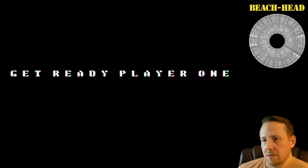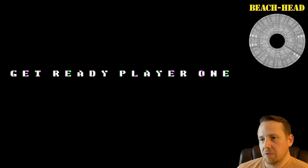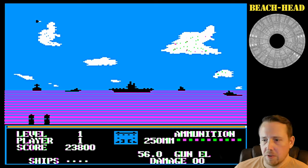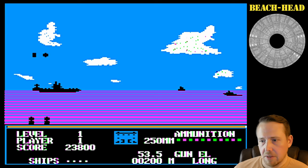Now we're going into the next phase - we're blasting the ships. There'll be one ship firing at us at a time, so we want to take out the ship that's firing so they don't hit us. We've got the distance at the bottom right and our 250-millimeter gun. I'm going to go far on this one because they look like they're far. If we don't see a splash, that means we're past them. If we do see a splash, that means we're in front of them - so we want to find the distance between seeing a splash and not seeing a splash.